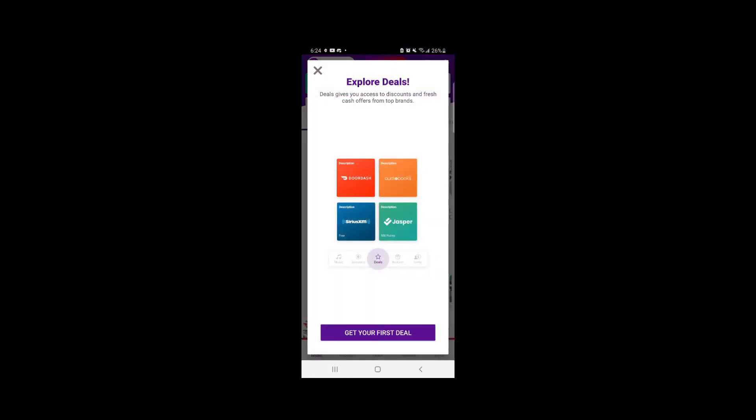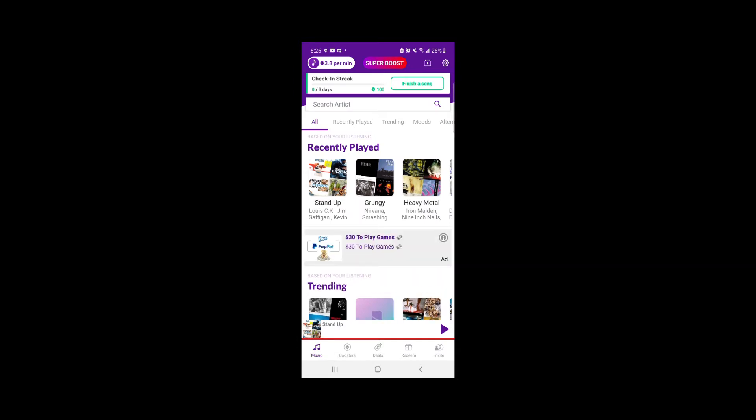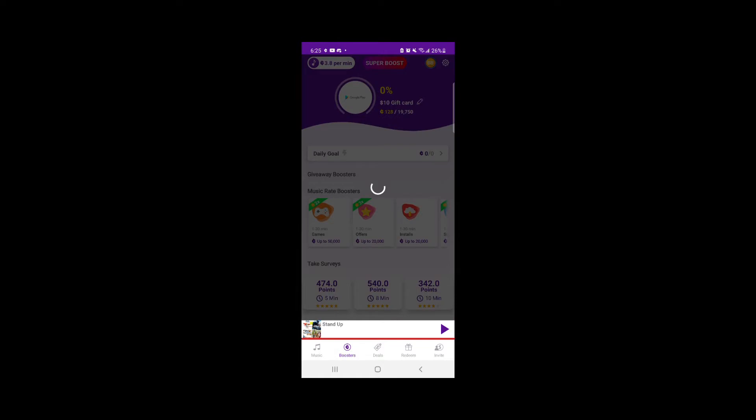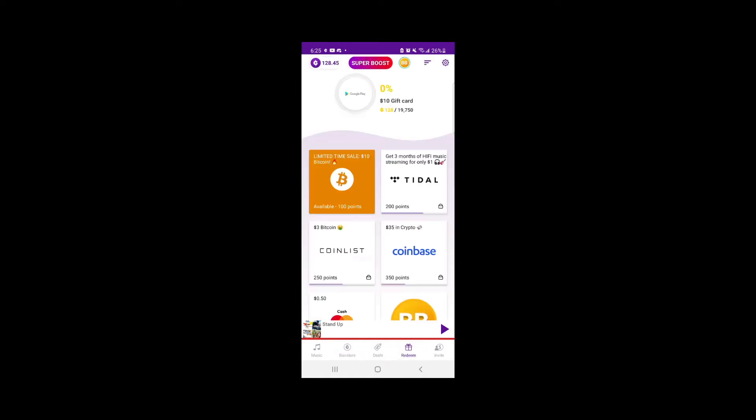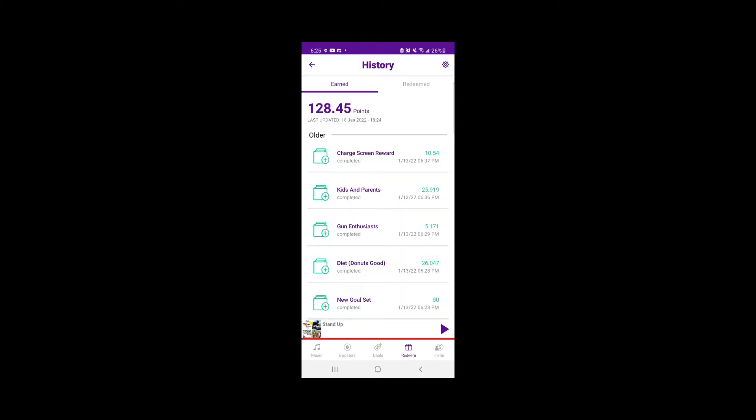So this is an app called Current — C-U-R-R-E-N-T — that you can use. You can listen to music, there are other little things going on, all for free. The point of doing that is to get stuff like gift cards. That's stuff I've already redeemed — I also got a smartwatch the first time I did it.